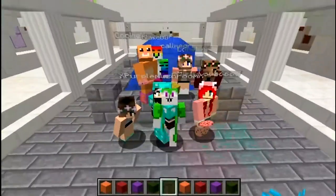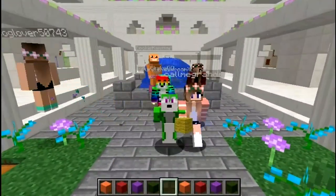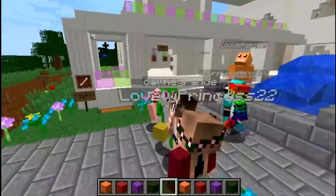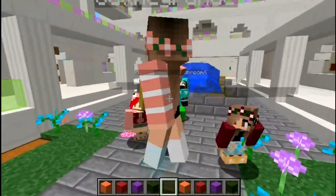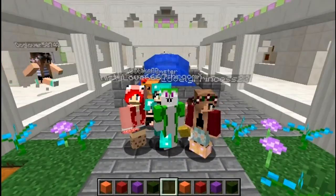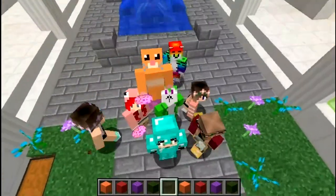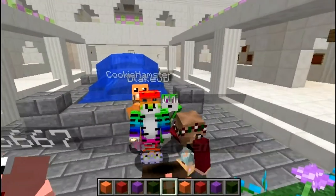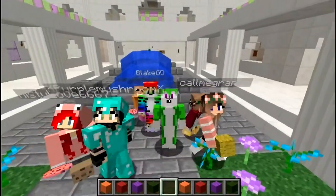Howdy and hello everybody, welcome back to Creation Corner here on the Creative Plots of the Emerald Isle. I am Husky Tails, your favorite green fluff ball, and as always we are here to show off your amazing creations. Today we're showcasing nature themes, and we're joined by Purple Mushroom, Misty, Cookie Hamster, the amazing new Blake GD with his awesome skin, Lovely Princess, and Call Me Grande.